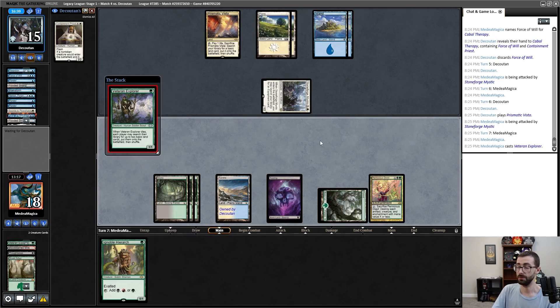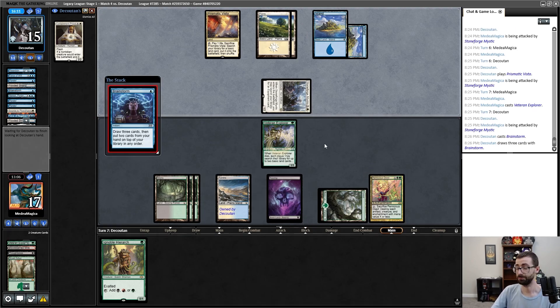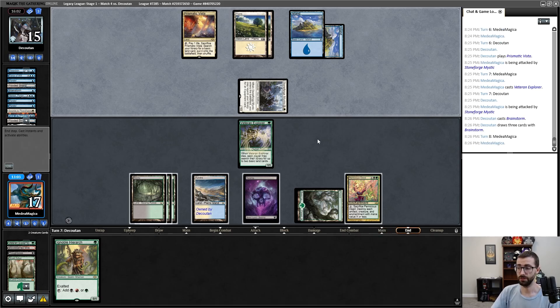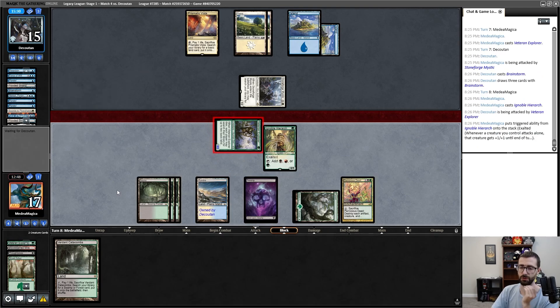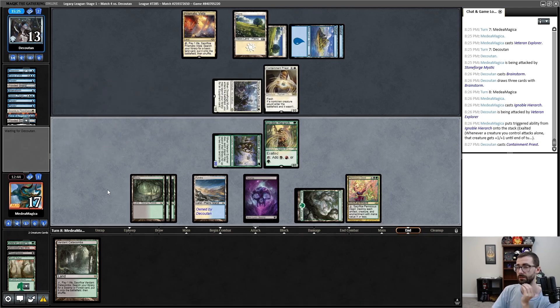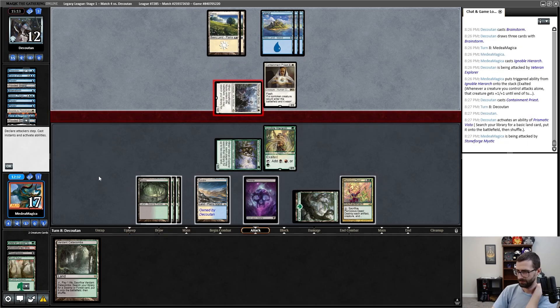It's just gonna get caught up in Deed. We're fine with Stoneforge hitting for like 10 turns if we have to — we're not going to trade a Pernicious Deed for a Stoneforge Mystic. That Stoneforge has already effectively cantripped. I'm fine with playing this out — it's gonna be a slow game. Yeah, you can keep attacking me, that's fine. Deed was printed before planeswalkers so it doesn't really know they exist and thus ignores them.